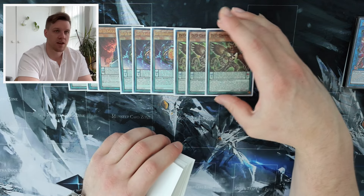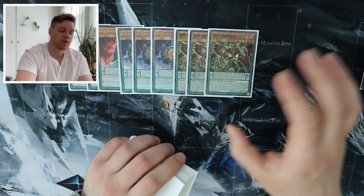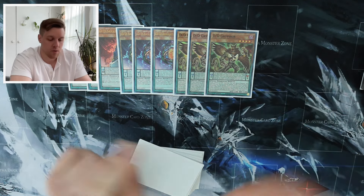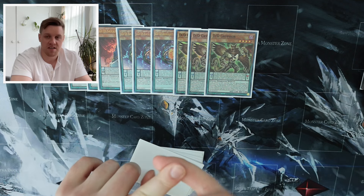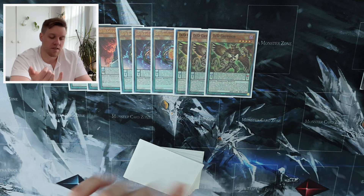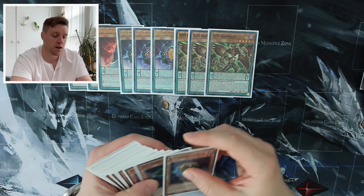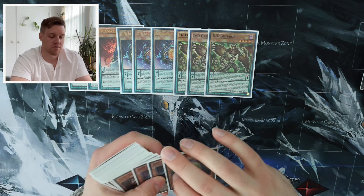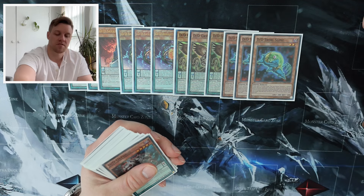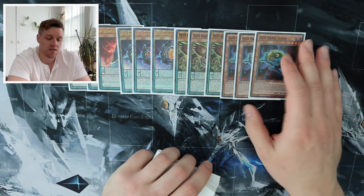DD Griffin is the card the entire deck revolves around — it's the best card in the deck by far for the DD strategy. It gets you into your level four or rank four combo, it's an extender to get you into your link two, it searches DD Headhunt, and it can pop itself in the scale. It's just fantastic all around — honestly a custom card for DD. Certainly run three.